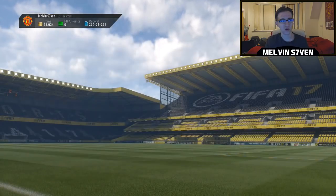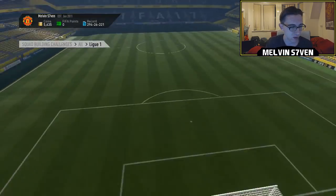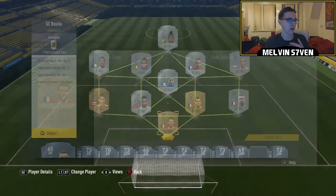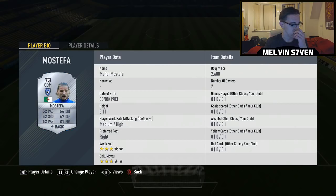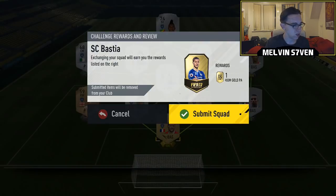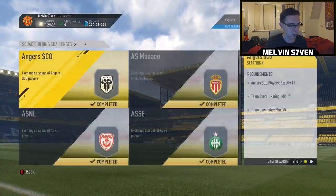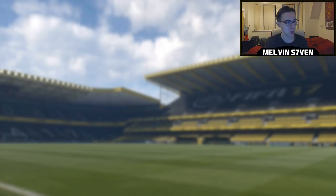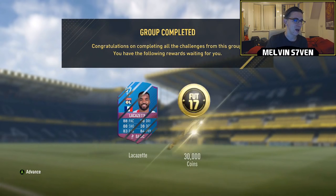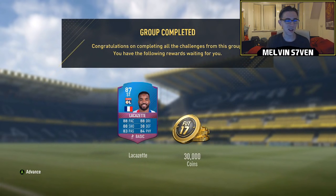This is Squad Builder Challenge number 29 already. I'll do the Pro League one and get around to it, probably after this weekend because the Weekend League is an absolute massive grind. Here's the last team — SC Bastia, another annoying one — but there we go, all done, League One completed! Lacazette, 30,000 coins, and I'm very happy with that. Hopefully you enjoyed it — subscribe if you haven't already, like the video, peace!